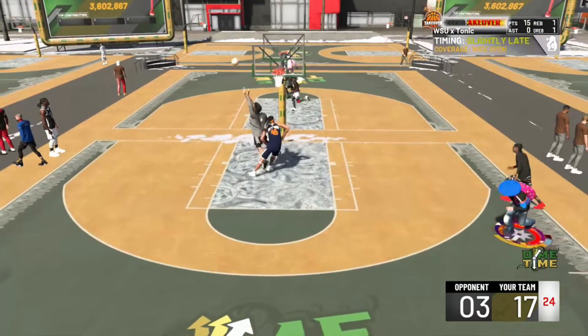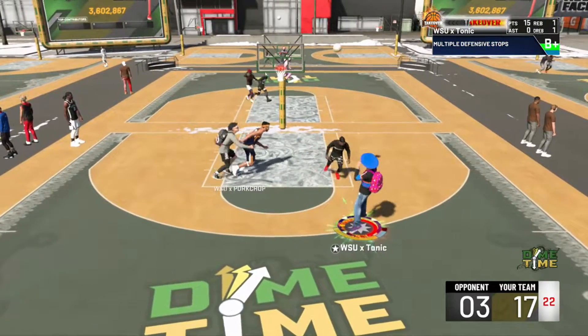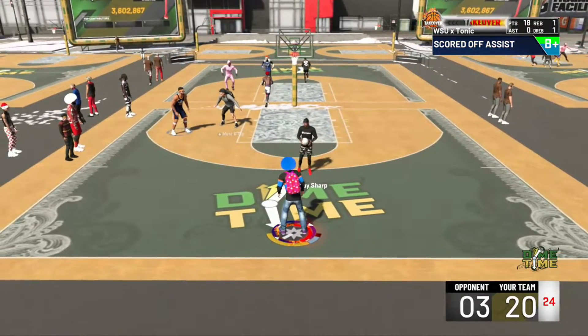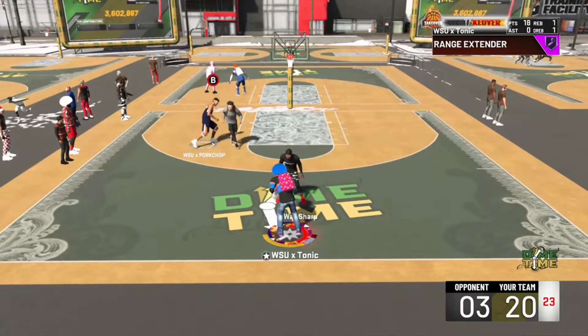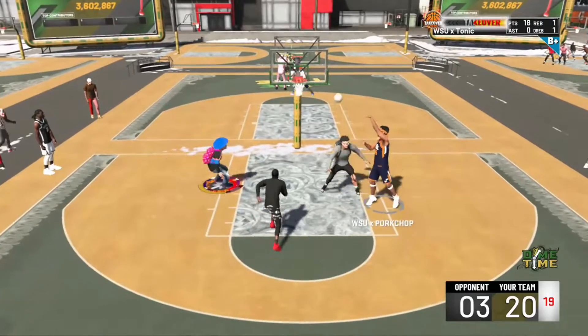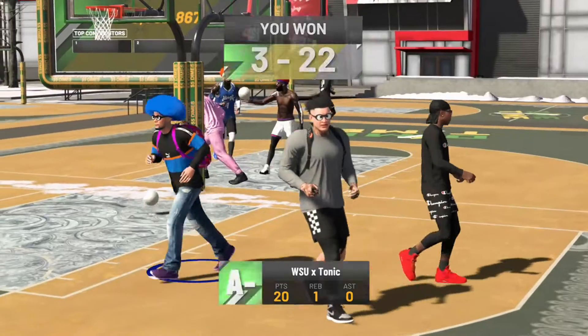Portshop dots me, I take a shot — did not want to take that, was trying to hop back. But Portshop grabs a steal and I hit that 3. 20 to 3, 8 for 10. They've made us miss 3 shots — Hall of Fame defensive badges could not save them in this game. They would have done just as well with any other builds. I finish it with a high-flying oop. A 2-way sharp must be diffed, shout out to you guys.